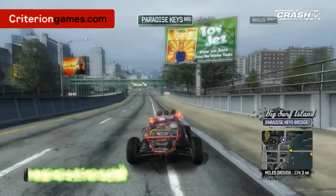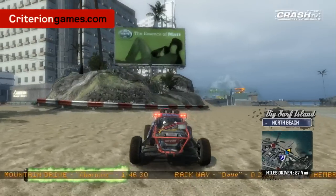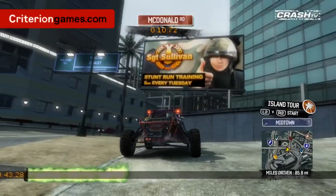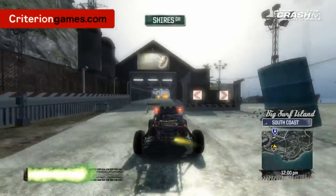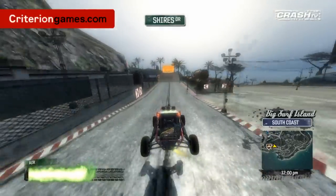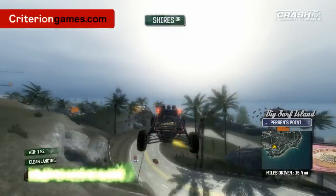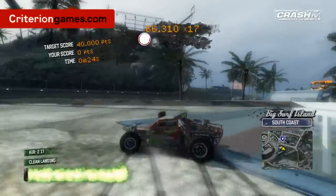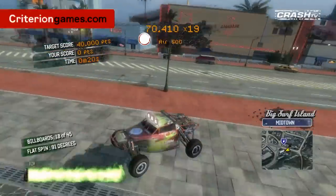One of the funny things we did — we have these different characters on the Crash TV network: we've got Island Pete, we've got Webster-Hoff, we've got Sergeant Sullivan, so we thought we'd put them into the game. The billboards look great. While you're driving around, you're going to be able to find 45 new billboards on the island. They'll be hidden in all sorts of places — some might just be over jumps, but some you're really going to have to explore to find.